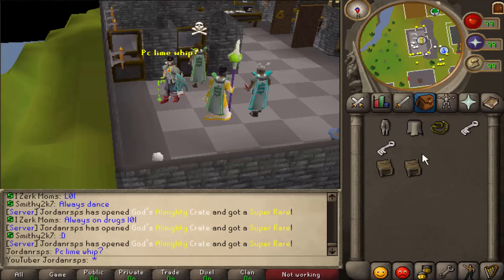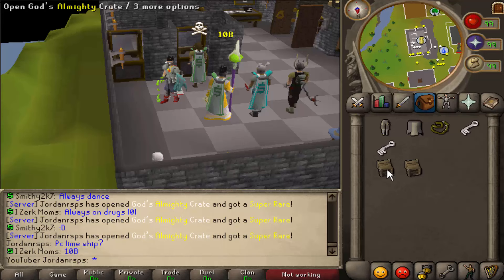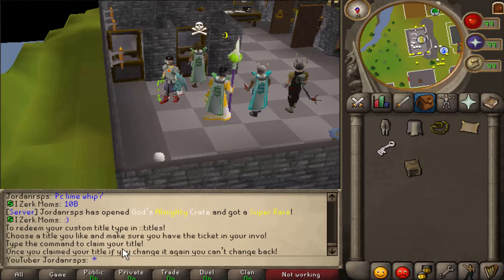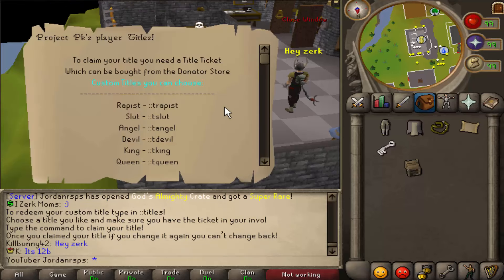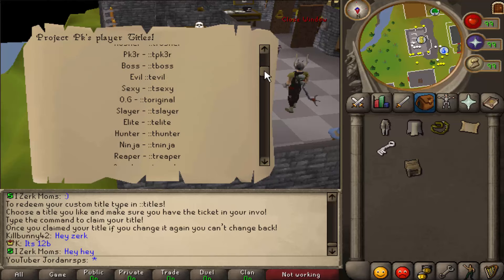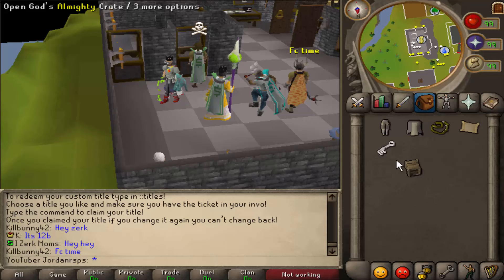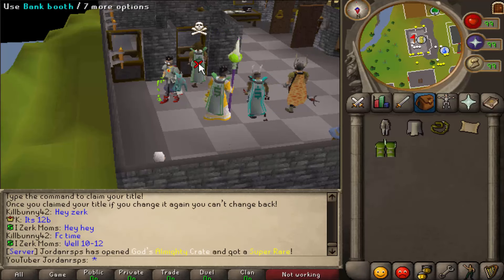Pernix legs — ooh, not bad, not bad. A lime whip — I'm pretty sure that's worth a lot. PC on a lime whip — it's got to be worth quite a bit, around 10 bill, not bad. A redeem title — what's this? You can redeem titles, you can have all these titles as well. Pegasian boots, if that's how you pronounce it.